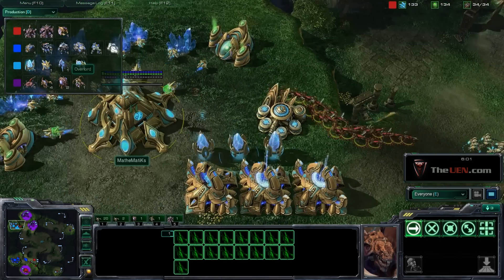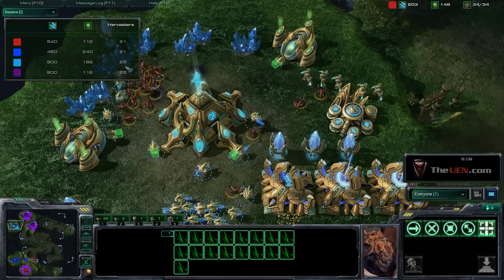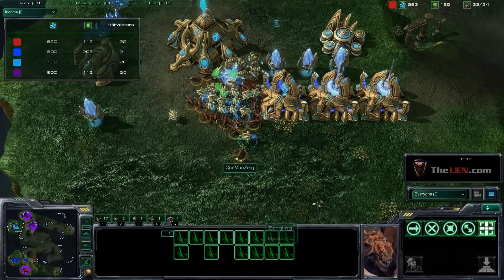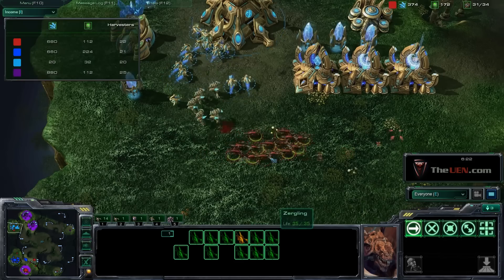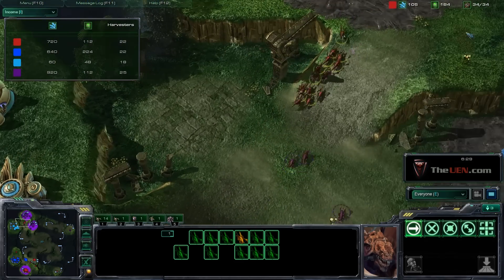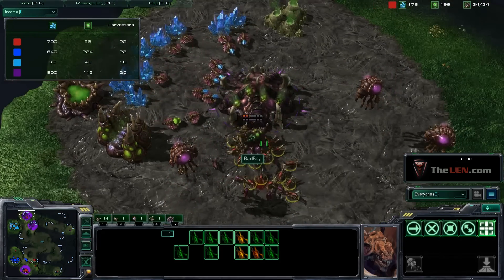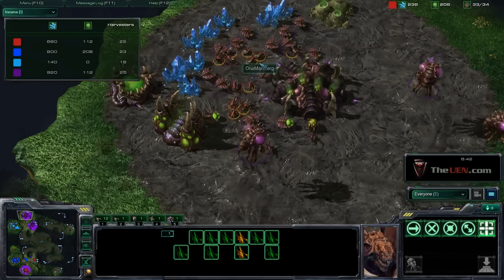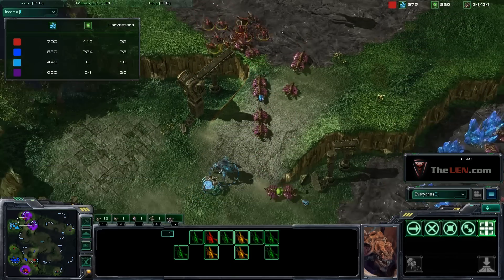Here's the first thing you'll see me do — I come in with the speedlings and get some harass in. They're at 23 supply right now and it's going to drop. As much as possible I want to avoid fighting the zealots in limited areas because zerglings work best in the open. By dancing back and forth I've burned a lot of mining time for the Protoss player — about 30 seconds. Then I take my zerglings to the other base, take out that queen, which is really devastating, and harass those drones as well.